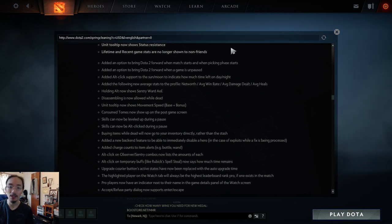Added new average stats to profiles: net worth average, win rate average, damage dealt average, and average heals. It's nice to see these stats included. In the next video I'll actually show these things in-game — for now we're just reading through the patch notes.